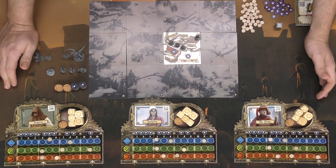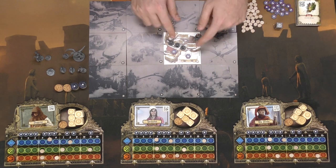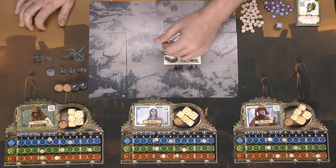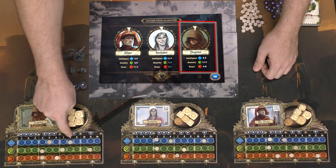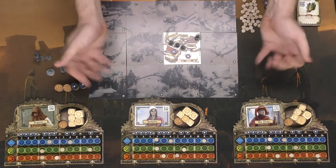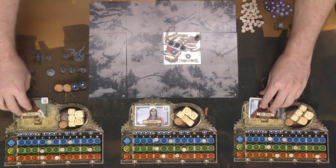Over here is basically the entire setup for the game, just prior to play. Normally you'd only include the main tile you're on and the ones adjacent to it, but to save time I put them all down here. This is the character board — you can choose between three different characters but all boards are the same. You're also going to get three small dice and two large dice in each pool area, plus two gold to start.